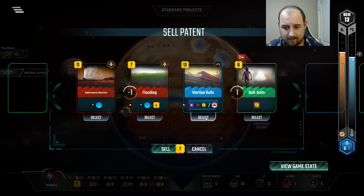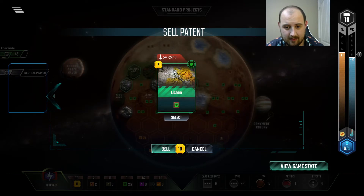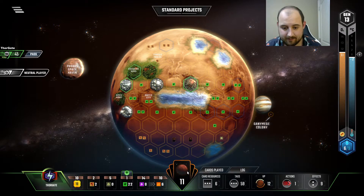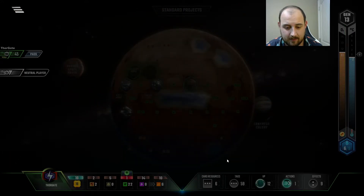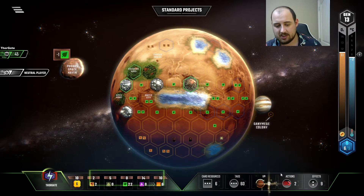Likely not good, but just hold on. Can't play Cupola. Likely bad. But hold on, okay — wait, why am I rushing a one-point animal now? I mean it's good, but I don't need to rush it. It's an extra point for activating it this gen.